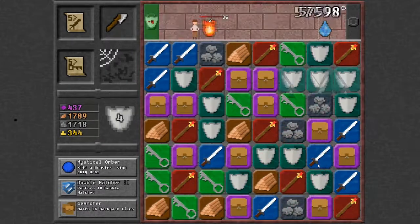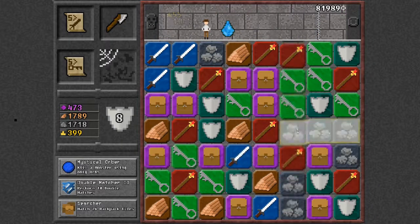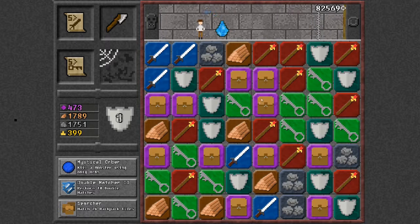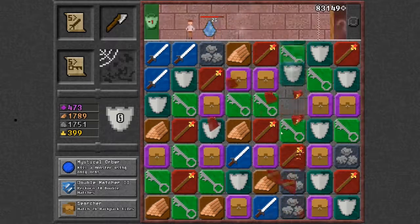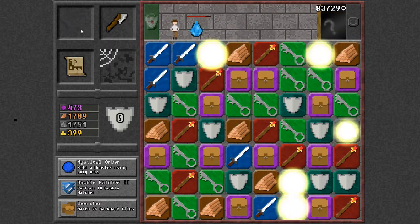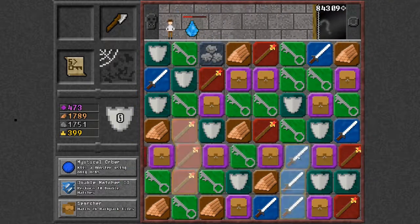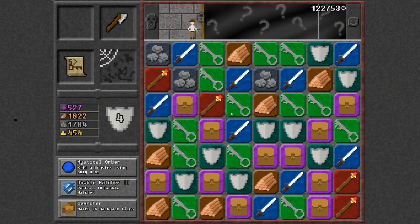Have some sword. Get a shield in there, get some more rocks. I'm missing something — oh, here, we need that one. I need some more physical damage and we don't have it. That item I just used brought some more swords into play, so that was helpful. We got some big chain going there — that was pretty cool.